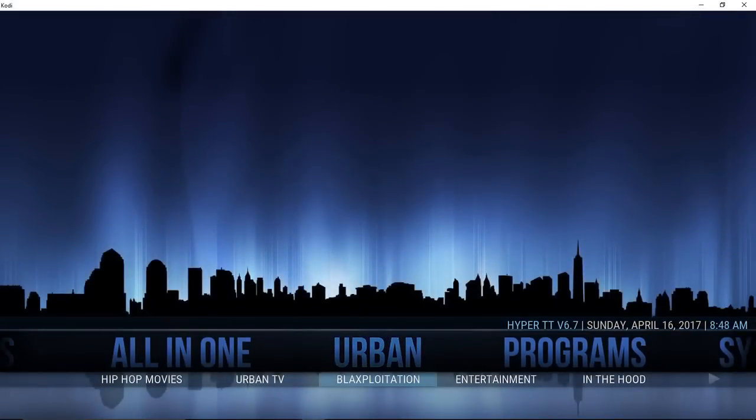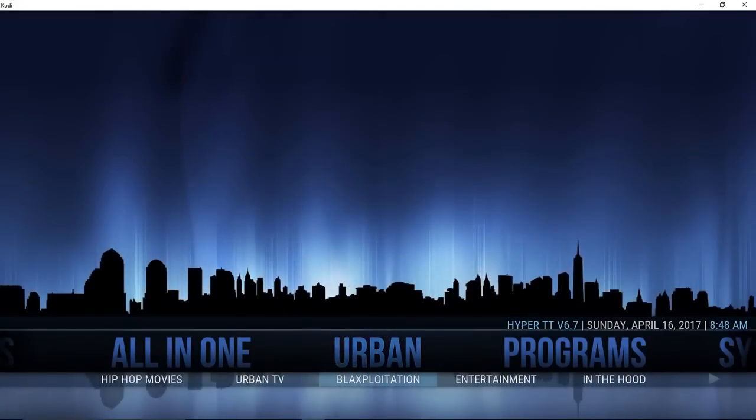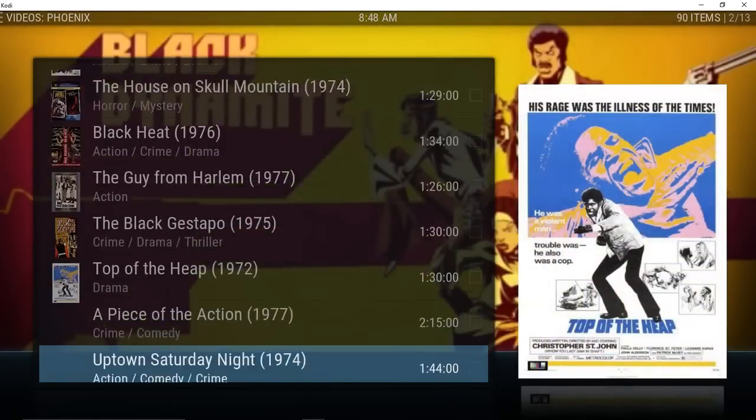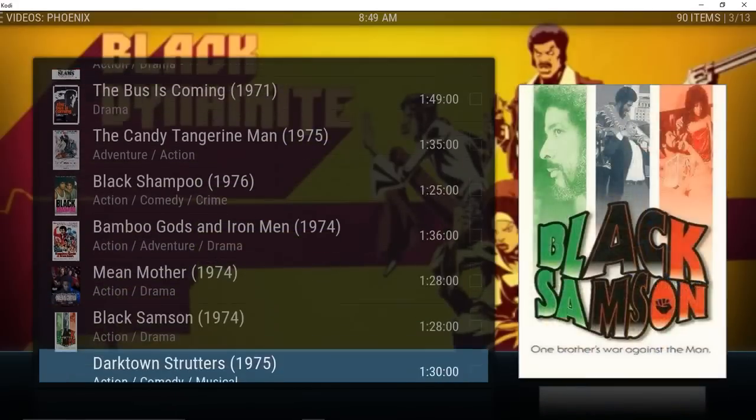There's an urban section with hip-hop movies, urban TV, and blaxploitation content. Clicking on the urban section, it's coming from Evolve — which looks like it's having some issues right now. But it looks like these are a lot of popular or classic movies for the African-American community.